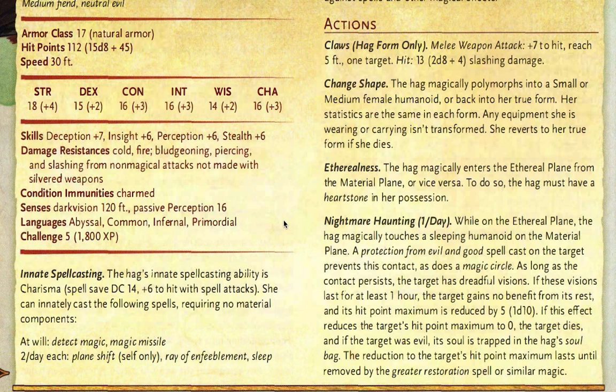The way nightmare haunting works is that while in the Ethereal Plane, the hag magically touches a sleeping humanoid. The only way to stop this is with a Protection from Evil and Good spell or magic circle. As long as this contact persists, the target has dreadful visions lasting at least one hour. The target gains no benefit from the rest — no hit points recovered, no spell slots — and their hit point maximum is reduced by 1d10. Due to the soulmonger's effect, you can never get hit points back to maximum until it's destroyed. Over three long rests, they'd lose 3d10 hit points.